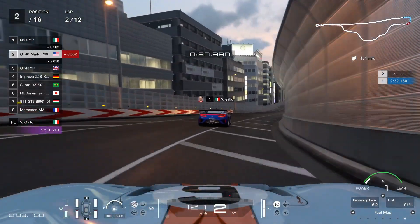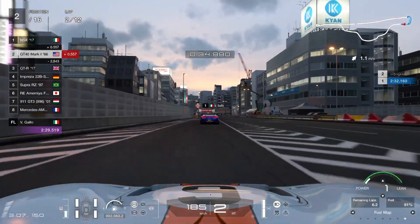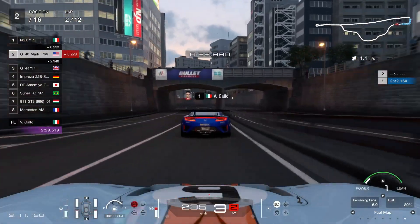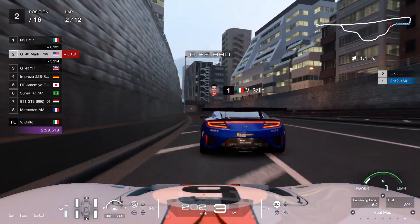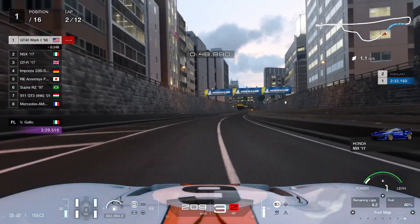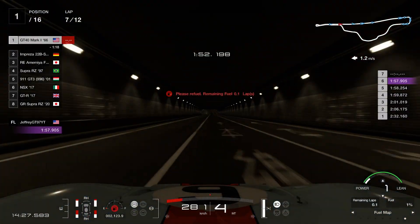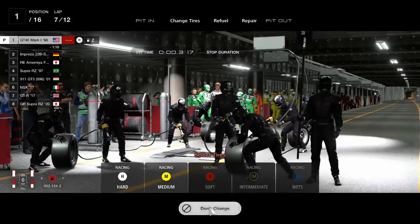You're going to be on hard tires. At the end of the video I will show the setup you need for the car, but for this to work you have to be very extra careful around the other cars and try your best not to hit the wall — apparently they made it a little bit harder to abuse Tokyo. Anyway, going to fast forward: your pit window is going to be lap 6 or lap 7.